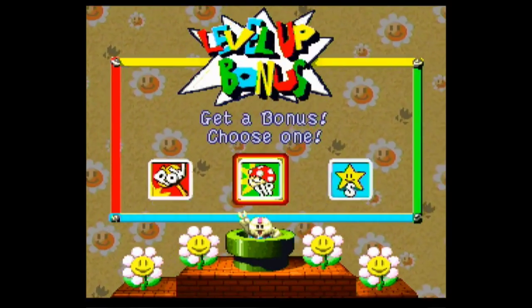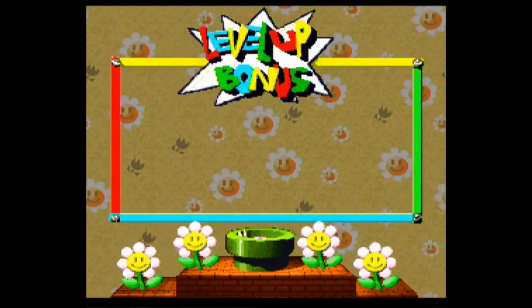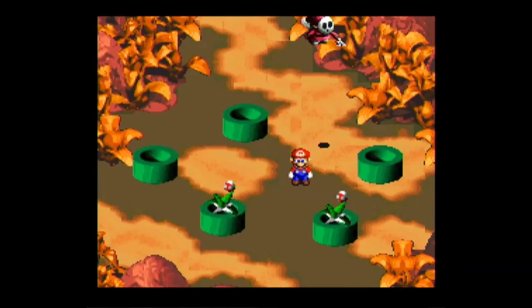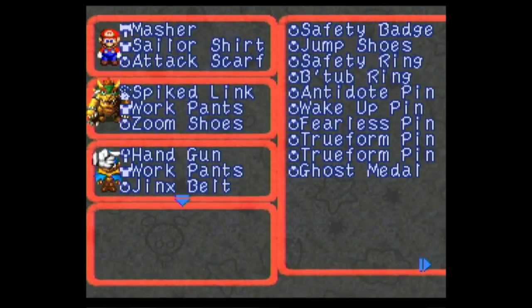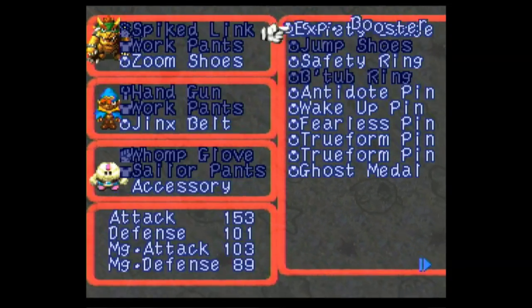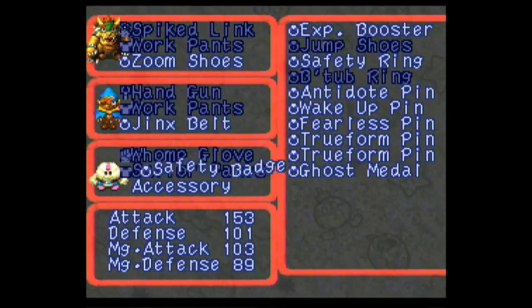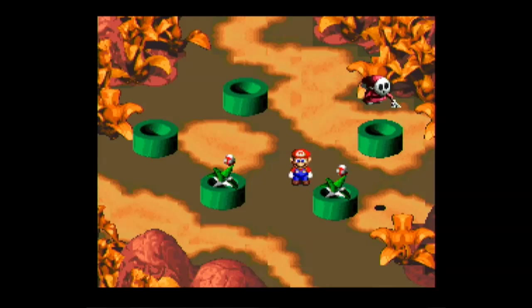There you go, Mallow — you're now above Mario, but I don't really give a damn. Now his stats are going up slowly. You've had your fun. Take the safety badge. Do wear the experience booster because your experience will be useful later, I guess, princess.